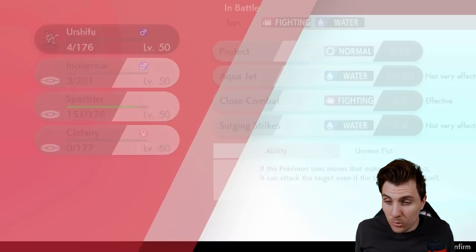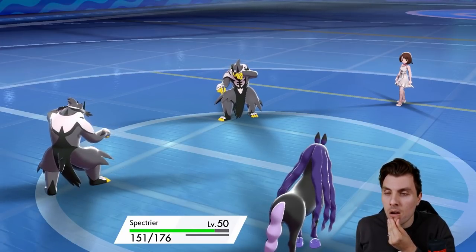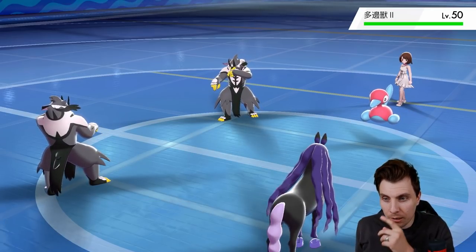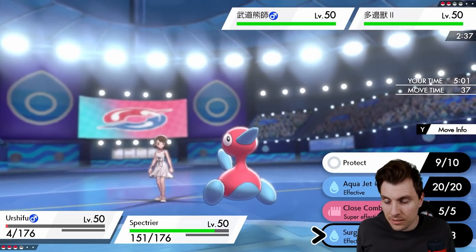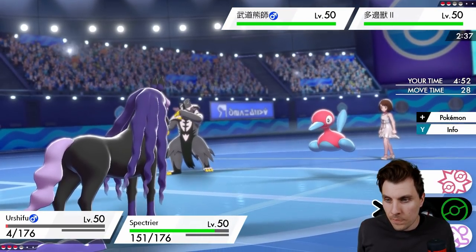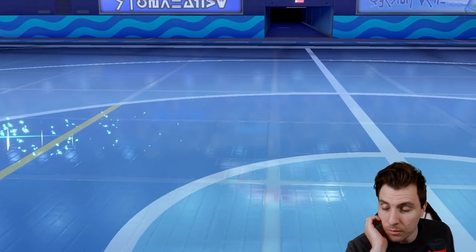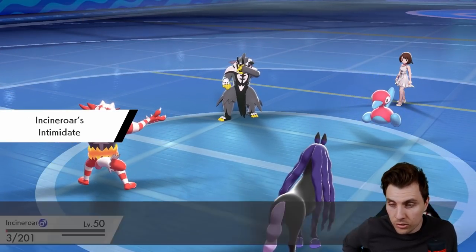They've definitely got the sash. This just gets a little bit more tricky. Surging Strikes probably gets Spectrier - do you go that way this turn? We could potentially Aquajet the opposing Urshifu whereas they're going to Aquajet us. We can't protect, which is really annoying. Let's switch to Incineroar and go Shadow Ball - it might be enough with sash, actually the Close Combat Defense drop will mean Aquajet gets it next turn.